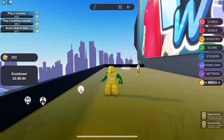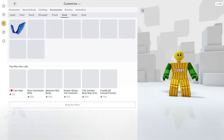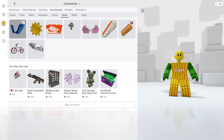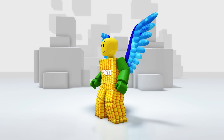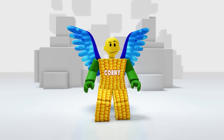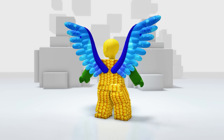We finally got the badge and our free item! Let's check it in our inventory — in your accessories then the Back category. Oh my god, this wing is so cool and cute — it looks premium and expensive. Good thing it's free!